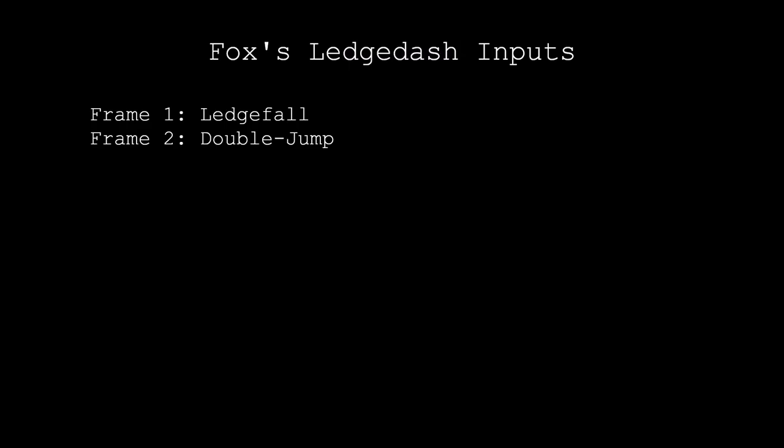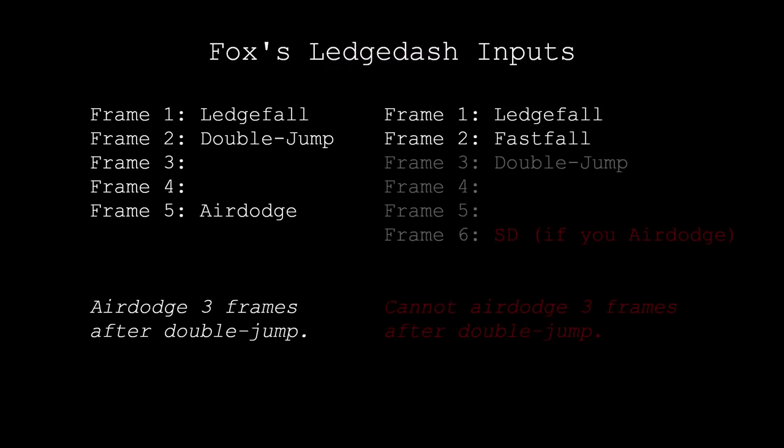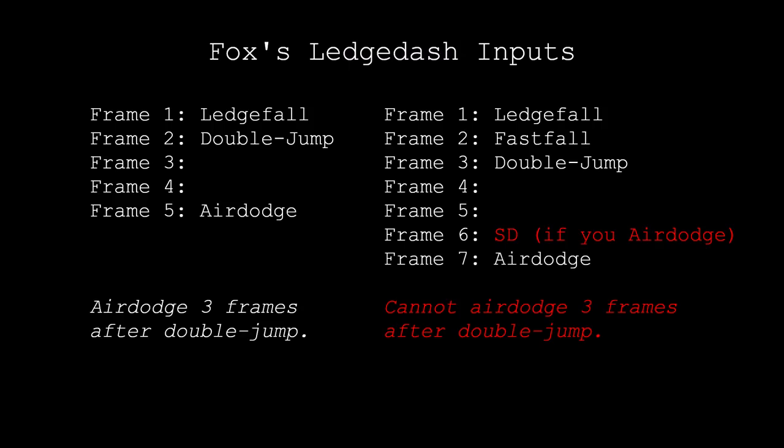Generally you want to ledge fall on frame 1, double jump on frame 2, then air dodge on frame 5 with Fox. This requires you to time your air dodge for 3 frames after your double jump. But what happens if you fail to jump on exactly frame 2? Since this will inevitably happen due to human error, we have to be aware of the consequences. Assuming you jammed the stick downwards, you'll fast fall. Then if you input your double jump on frame 3, the old timing for your air dodge will no longer work. Because Fox dipped further down by fast falling on frame 2, he actually has to double jump for 4 frames or else his air dodge won't make it on stage. It is very likely that you'll SD when this happens if you were planning on air dodging 3 frames after jumping.